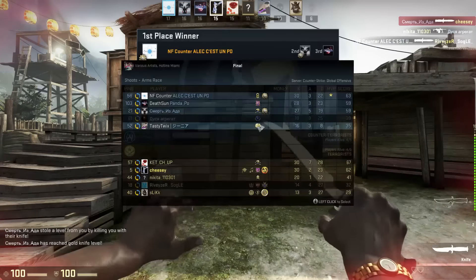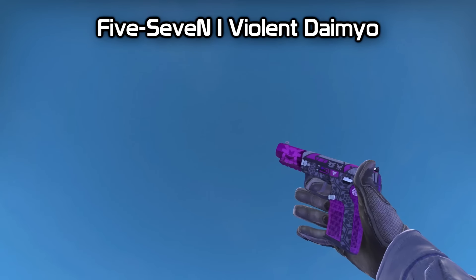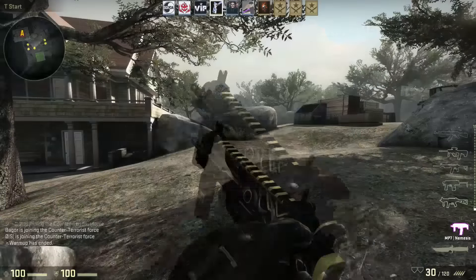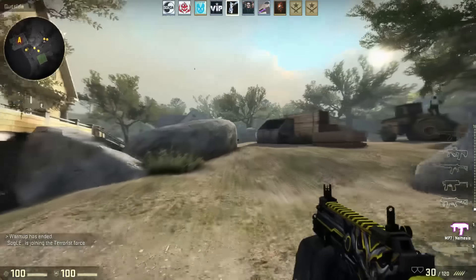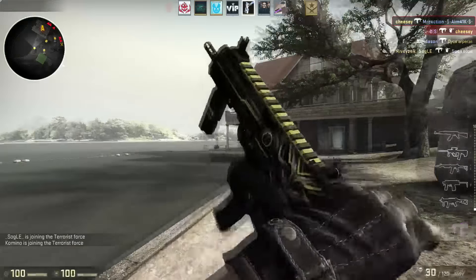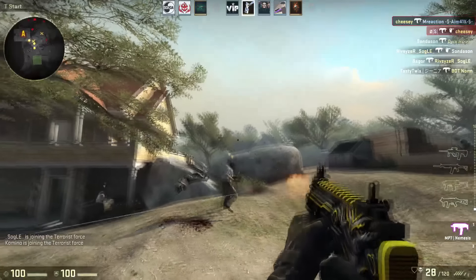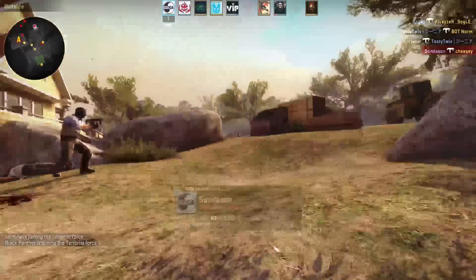Next is the Five-SeveN Violent Daimyo — this is a really good blue skin and it's really detailed. The only thing I don't like is that it feels a bit too detailed, like it's too much to look at. I like the color and everything, probably some light purple in there. But I still think it's a really good blue, so if you want a good Five-SeveN blue skin I would get this or the Urban Hazard.